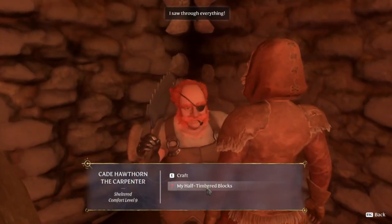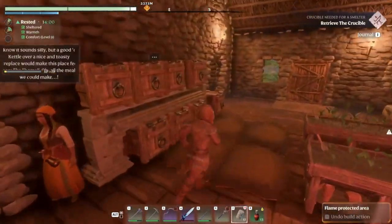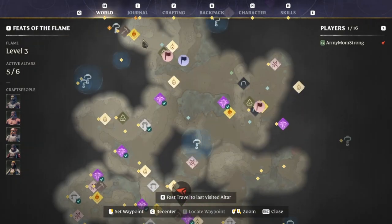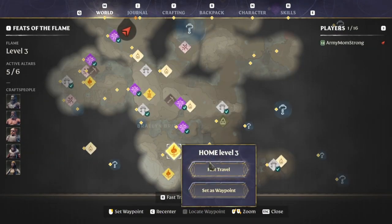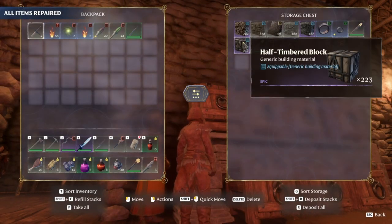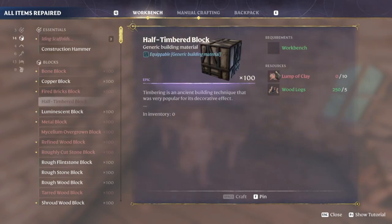These half timber blocks — if you didn't see them when we grabbed them, they're pretty cool looking, like timber and clay. I want to incorporate that. Half timbered blocks take clay and wood. 10 lumps of clay — I bet we can make that happen, there's clay everywhere. Okay, 15th time's a charm. We get into a death montage though, I might have to end the episode and continue next episode.